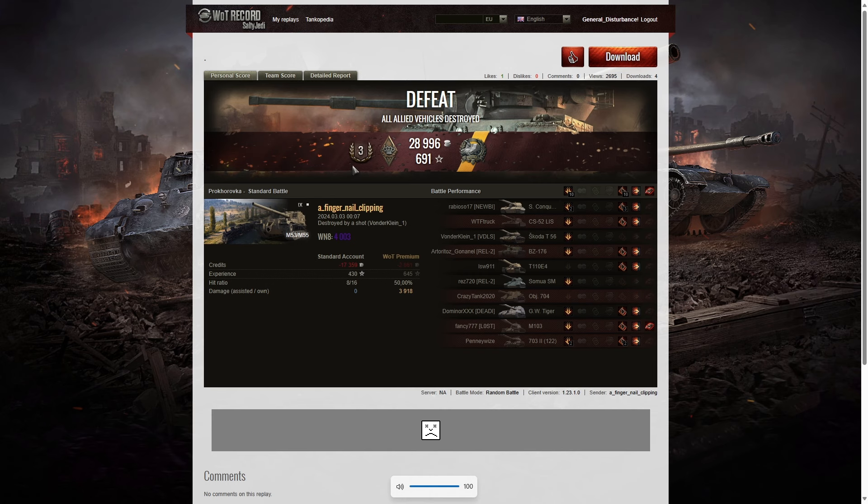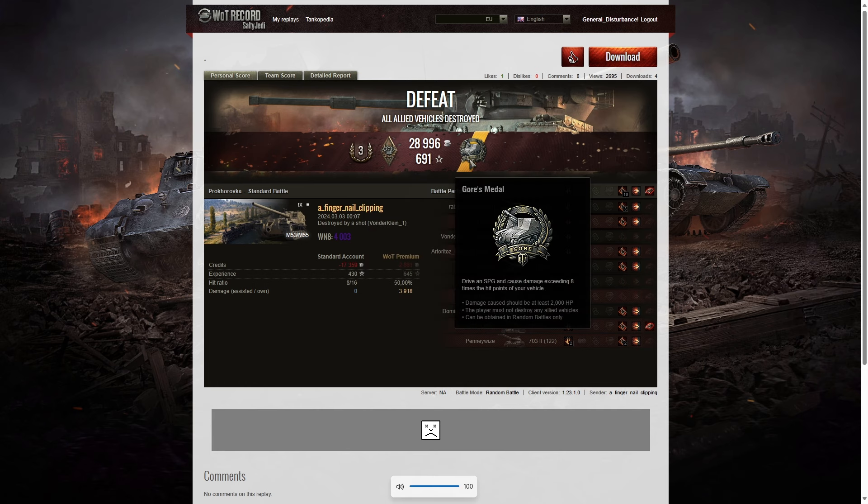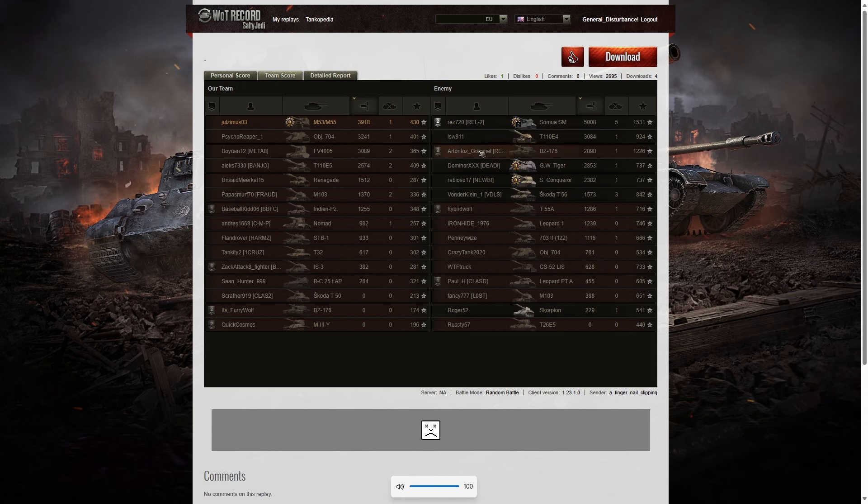Here are the end-of-battle stats. That was a Third Class result for Fingernail Clipping in the M53/M55. He managed to get a Bruiser medal for at least five critical hits — in fact he got ten — and a Götz medal for doing damage exceeding eight times his own vehicle's hit points. His WN8 at the end was 4,003 and he was the last teammate alive. The highest damage in the game went to the Samouraï SM on the enemy team: 5,008 hit points, earning a High Caliber and Confederate.